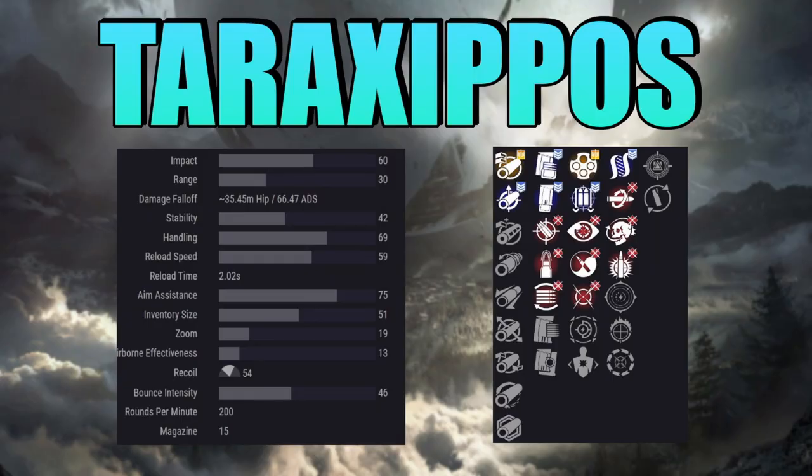What is going on guys, Grave here. Today I'd like to talk about the Taro Zippa Scout Rifle here in Destiny 2, which comes from Guardian Games.